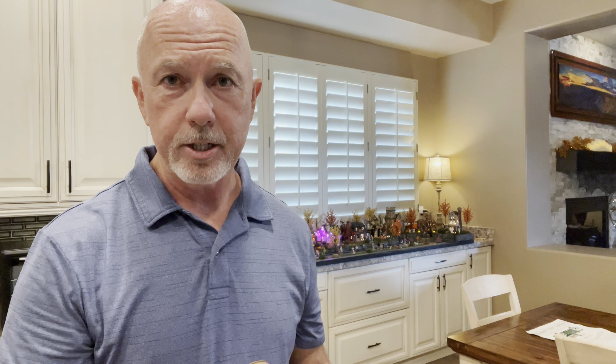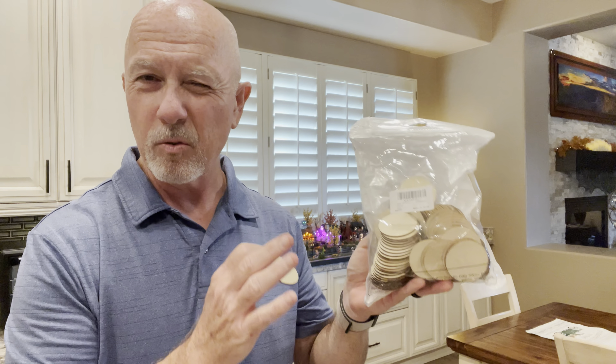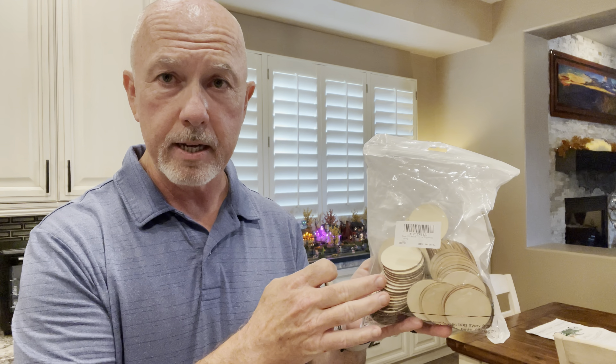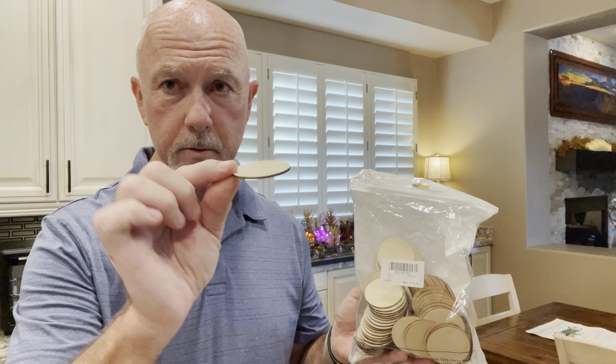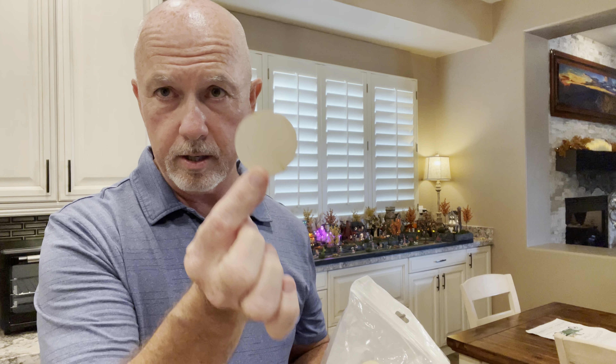First thing you're going to need are some small wooden circular discs. Last year we scoured Michael's and Hobby Lobby and found wooden packs with circles, oblong pieces, and triangles, but some shapes just won't work. I went to Amazon and got a whole bunch — I believe there's a hundred of them, and I didn't pay much more than eight or ten dollars. I'll put a link in the description below.